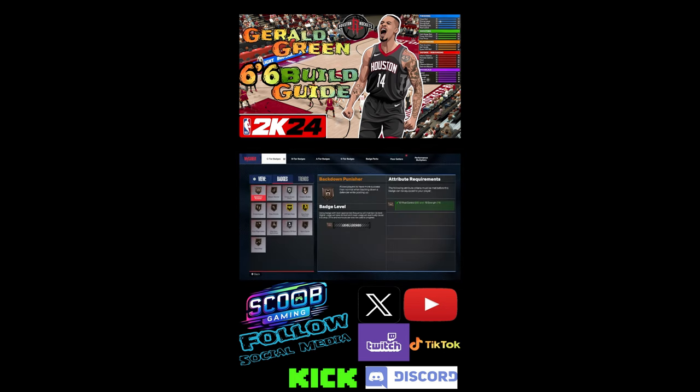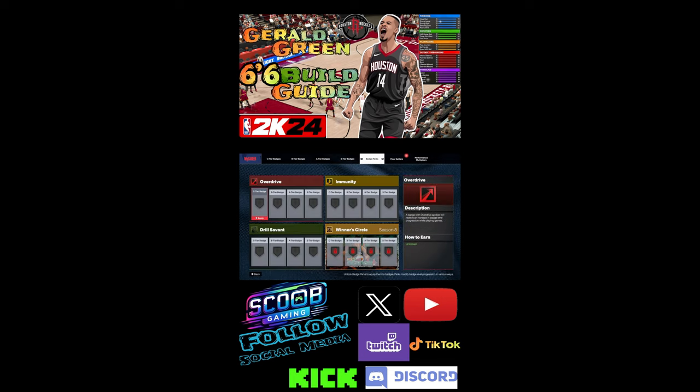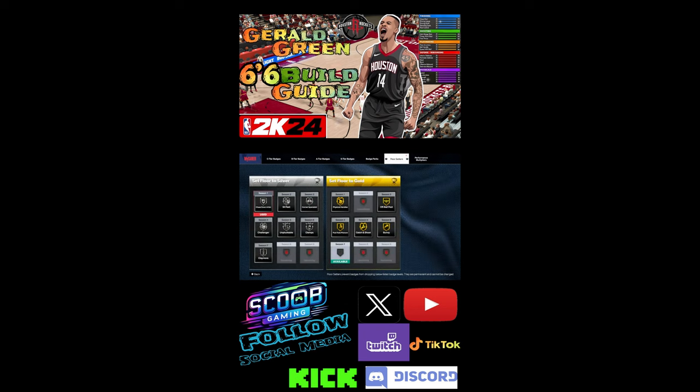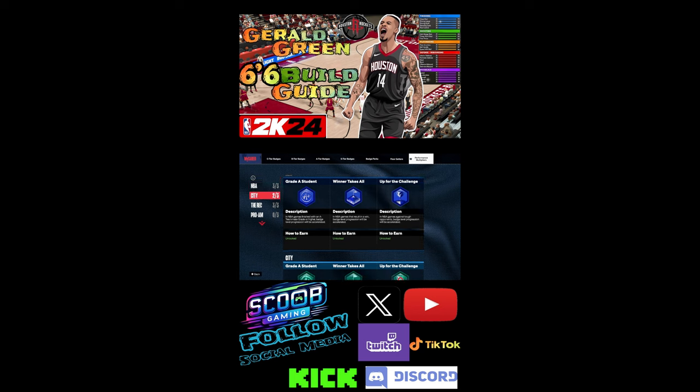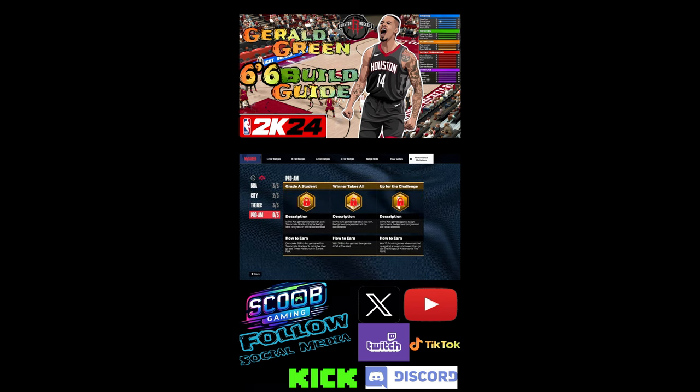Let's get into the badges y'all. Here's my C tier badges, here's my B tier badges, here are my A tier badges, here is my S tier badges. I'm not putting nothing for park yet with this guy. Here are my floor setters — I just got all these floor setters right here for silver and gold. I got to put in a floor setter for this later on today. Here are my performance multipliers — I'm looking to go on a pro-am soon to accomplish these and accomplish this in the city.